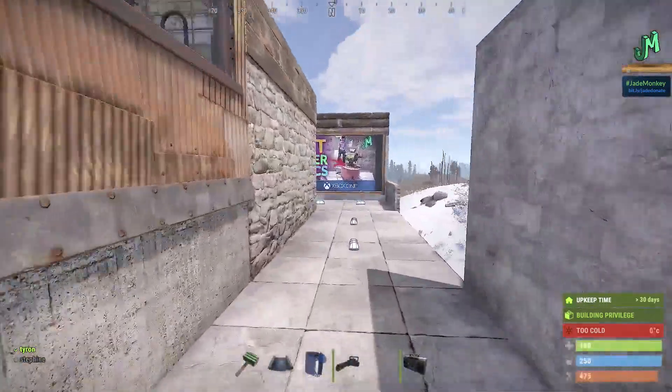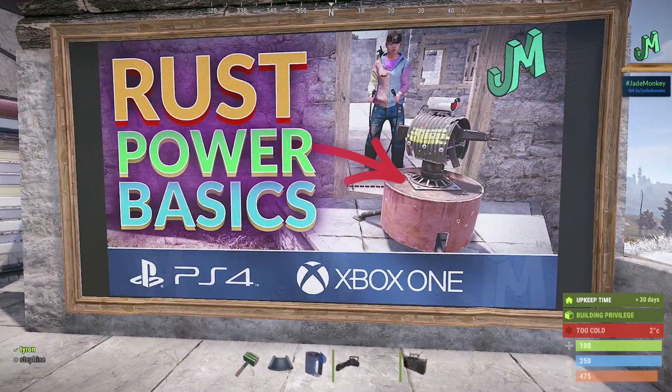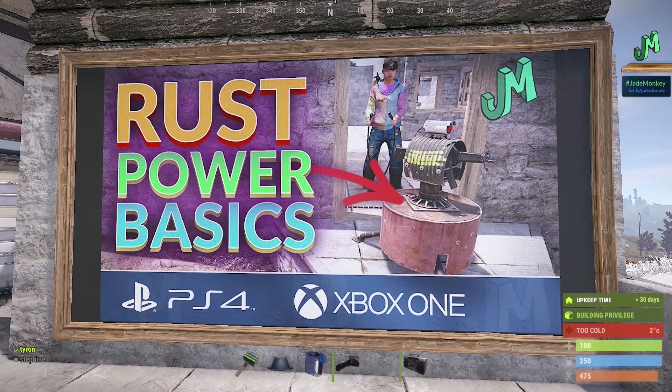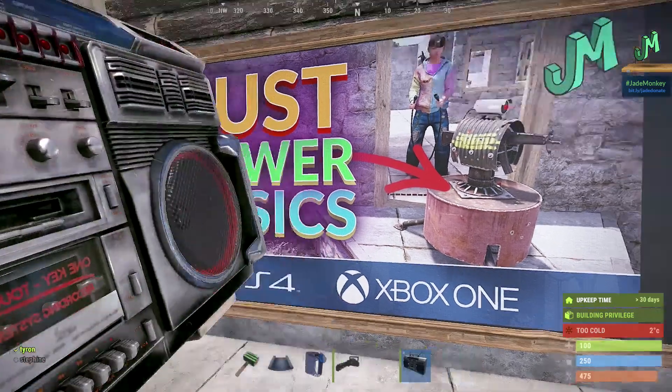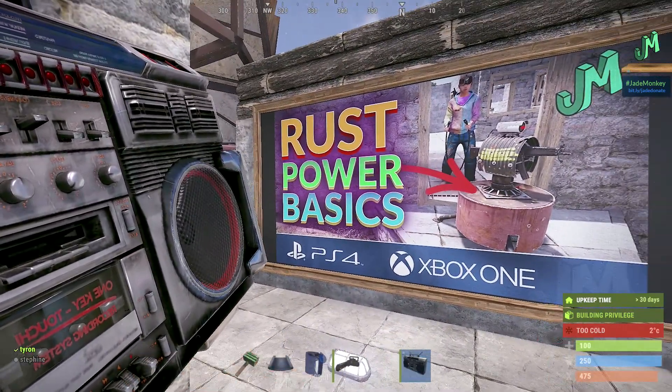If you didn't know, this farming stuff also has electricity — I've got you covered with the 'Rust Power Basics' video, I'll throw that up on the end screen. It'll give you the basic rundown and some circuits you can use immediately. Stay tuned — this is going to be a blast. I think you guys are really going to enjoy the farming update. We love it a lot on PC so I think you guys will love it too. See you in the next one — love you, bye.